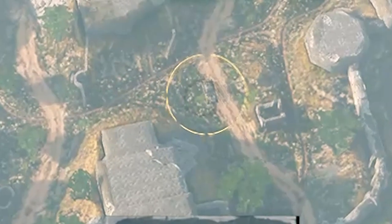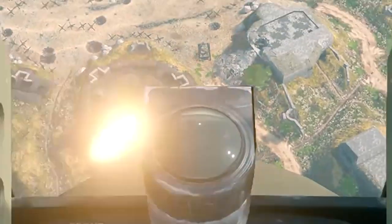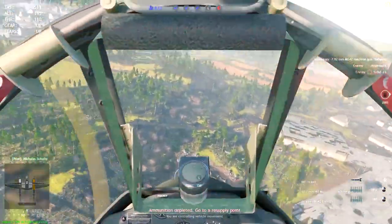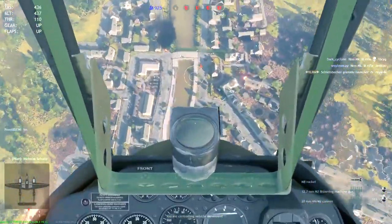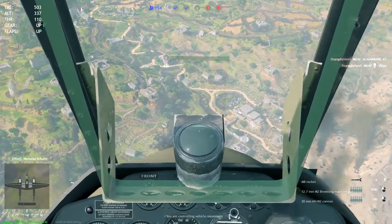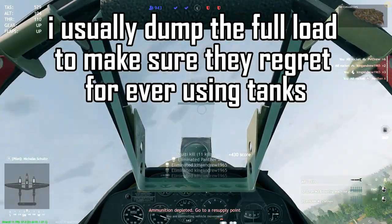Put the enemy tank below your aiming reticle. When you shoot the M8 rocket, it doesn't go straight — it drops slightly downward — so you want to place the enemy tank just below your reticle. Shoot two to three salvos of M8 rockets to ensure destruction. I feel like one accurate salvo of M8 rockets can destroy most tanks, but if you're not sure, shoot at least two minimum.